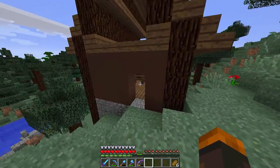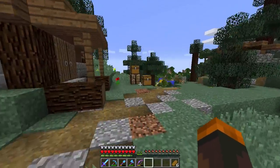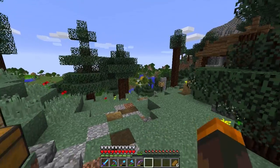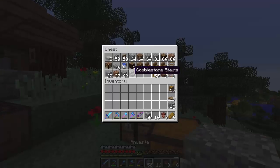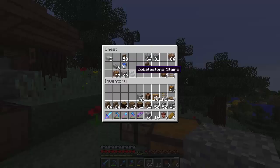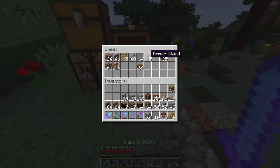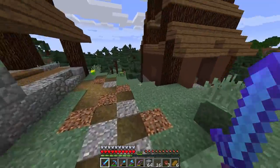Today we're going to work on a few designs and start working on this building like I mentioned in the last episode. Let's grab some supplies - we'll grab some wood and stone mostly, a crafting table, some gravel, fences, an armor stand, and some coarse dirt. That's pretty much everything we need and we are good to go.